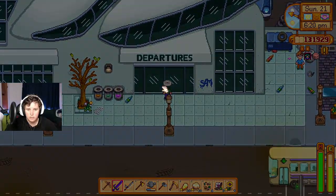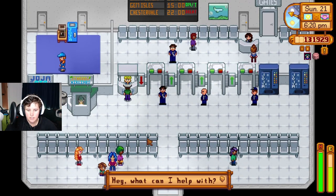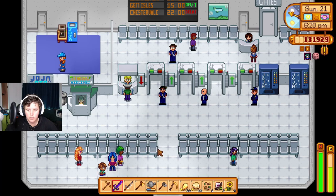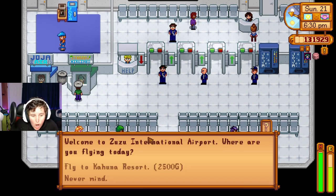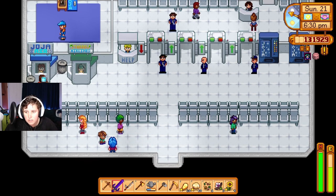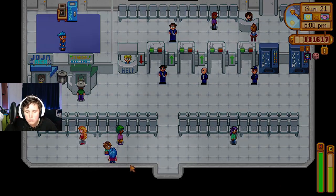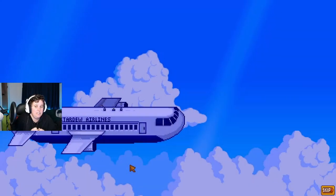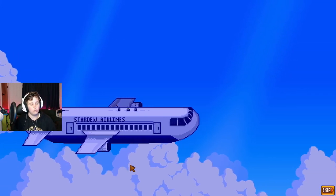Departures! I want to go somewhere. Hey, what can I help with? Take a booter over on the left. There's a resort! I want to go to the resort. I didn't know I could go on a plane. I didn't know there was a resort. I didn't install a resort mod.